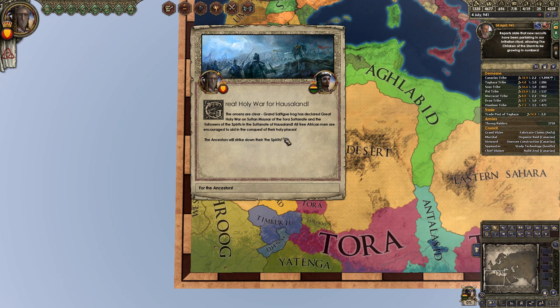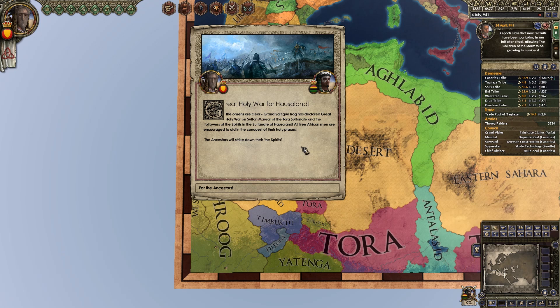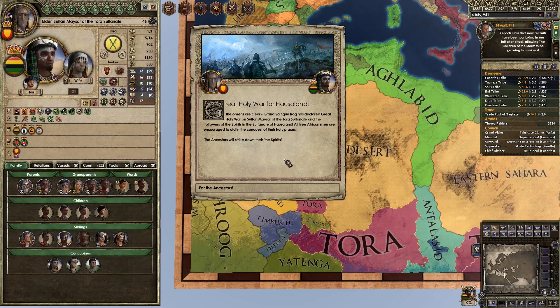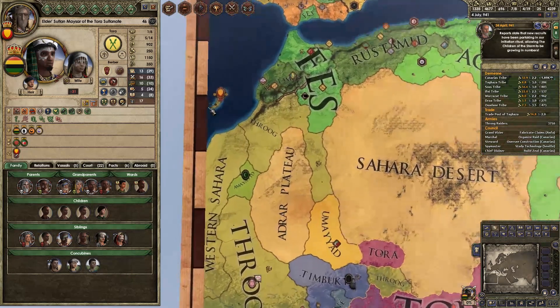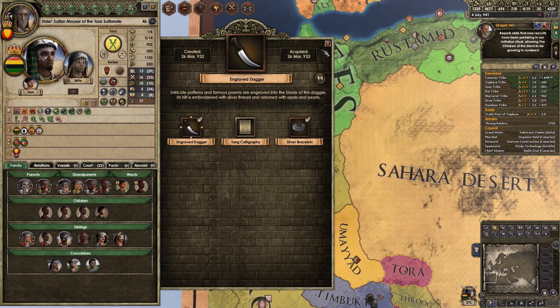We get no fancy crusade mechanics because Paradox — I'm going to put it out there — Paradox are racist. They don't care about African great holy wars as much as they care about the European holy wars. Grand Saltegu Irog has declared the great holy war on Sultan Mysar of the Tora Sultanate. May ancestors strike down their spirits. Not good grammar, but I'll forgive you. For the ancestors, naturally — not for the spirits. Just for the ancestors. But not the ancestral spirits — that's a grey line.